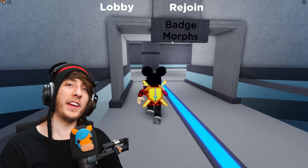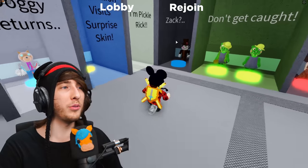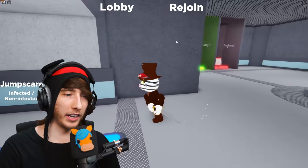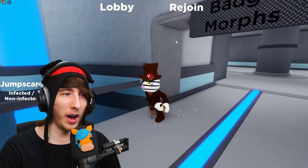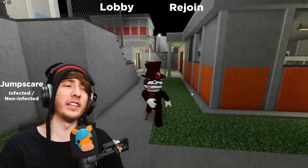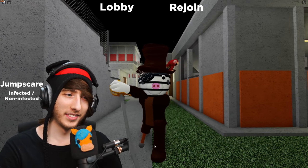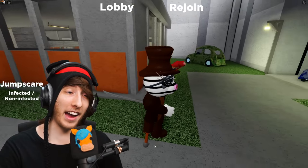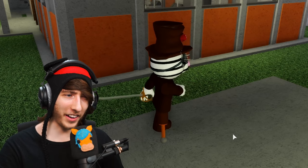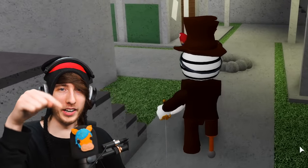Boom, there you go - now you've got Zach, and with this video and the video released yesterday you should now have every single secret skin in the game. Here is Zach right here - look at how he drags his sword on the ground, that is so epic. You can also go non-infected and infected mode and listen to the music and jump scares. He like pulls it out of the ground and stabs - Minitoon, put this skin in the game right now!